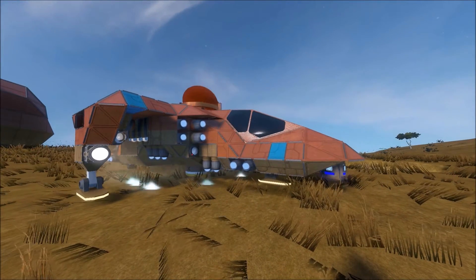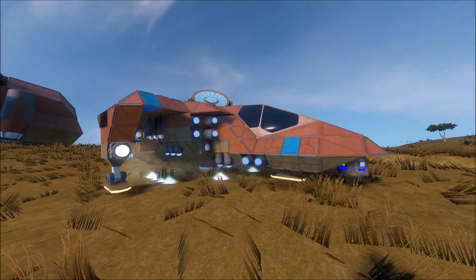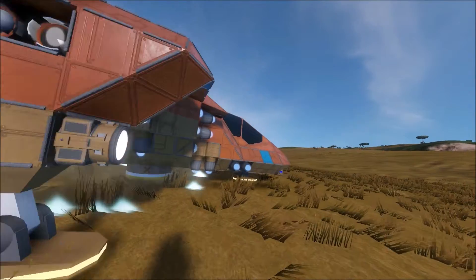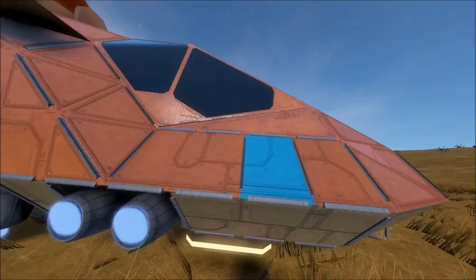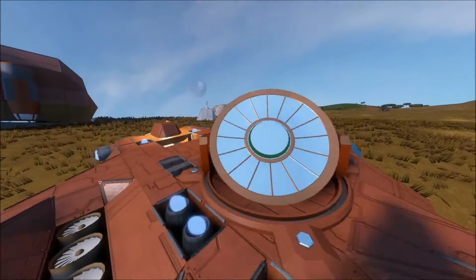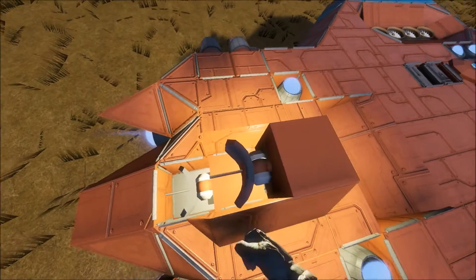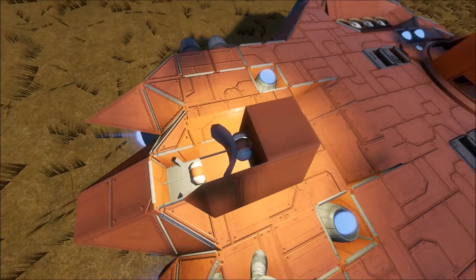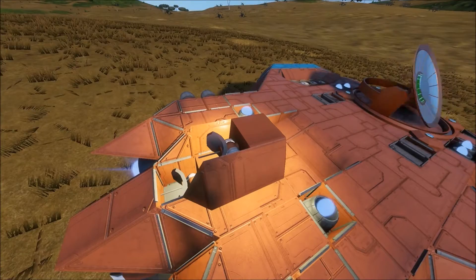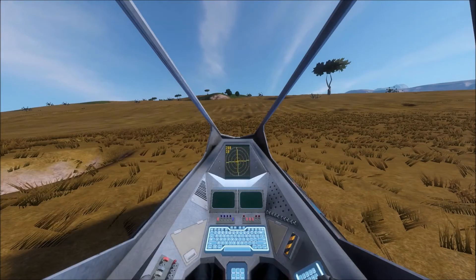Now this is a modded craft. It uses two mods and one script for the radars. It uses the active radar mod — you can see it uses the same model as the tiny antenna, located on this small protrusion here. What that does is it shows you the radar on the HUD.